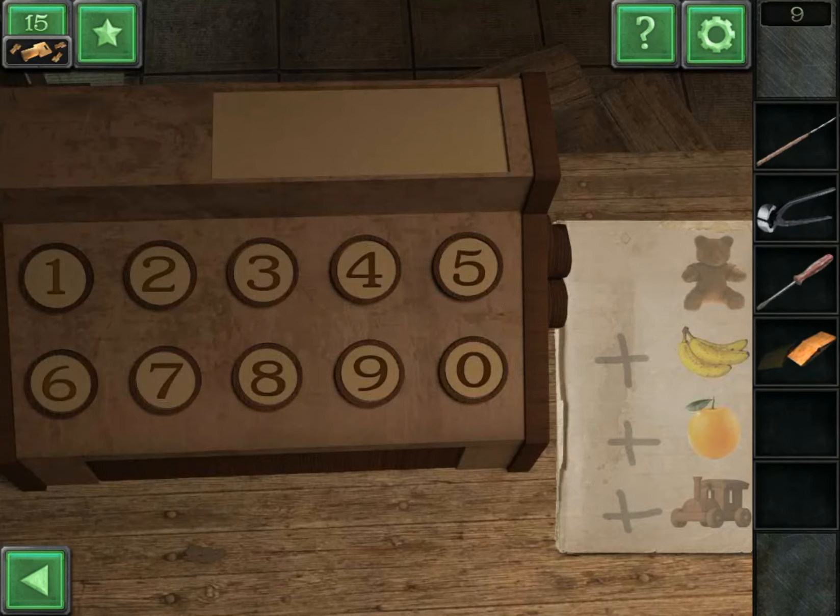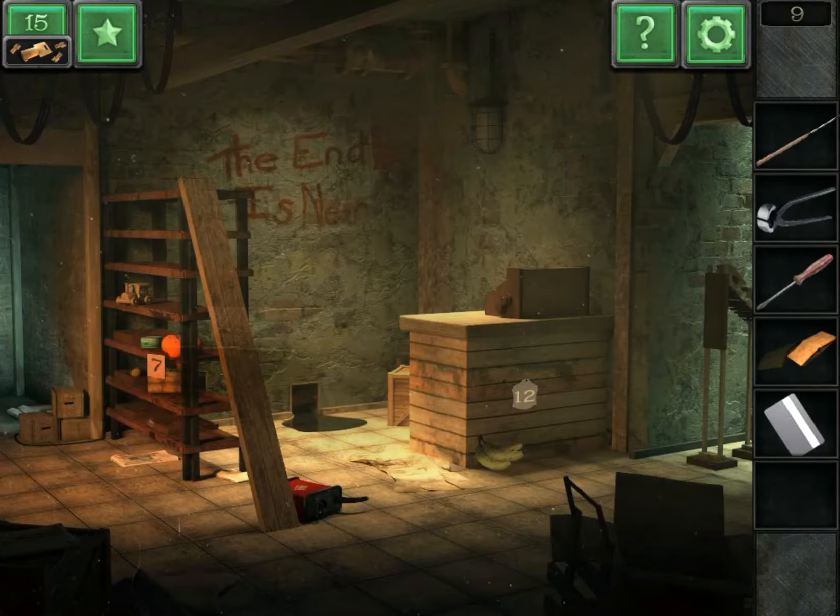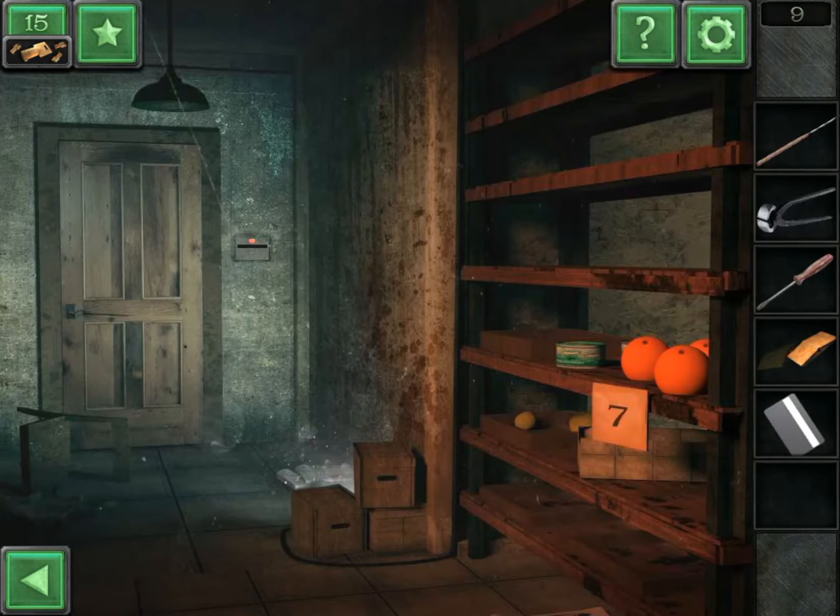Input the number on the register here. Get a card, go to the left, and use the card to open the door.